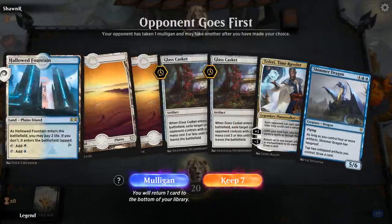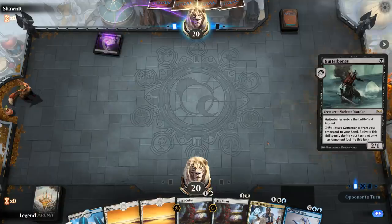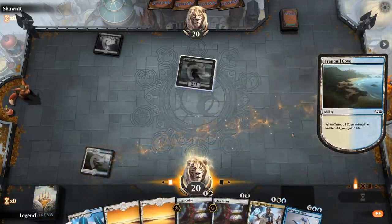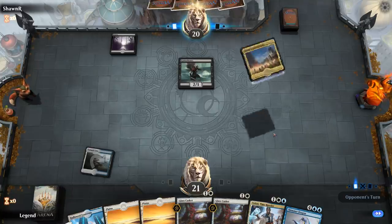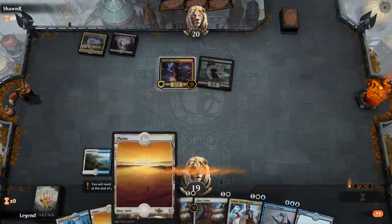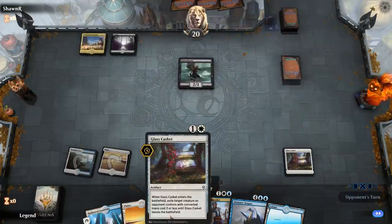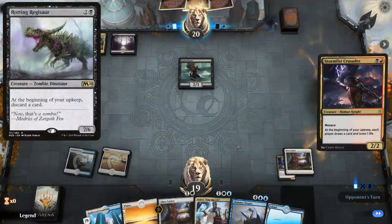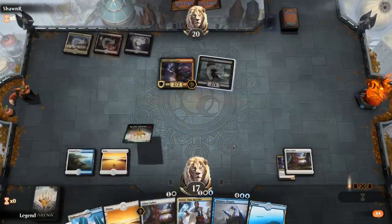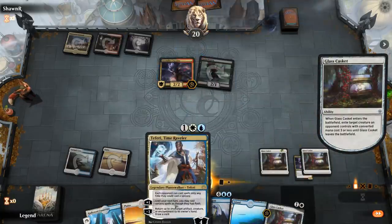We're on the draw with a reasonable hand against aggro — double Casket into Teferi. A turn-one Gutterbones is a good Casket target. Looks like a Mardu aggro deck. We exile the Gutterbones. Then a Rotting Regisaur appears — Casket can also exile a Regisaur. Given we drew another Casket, we use one here, though there's also an argument for using Teferi to bounce the Crusader just in case they have a Regisaur.